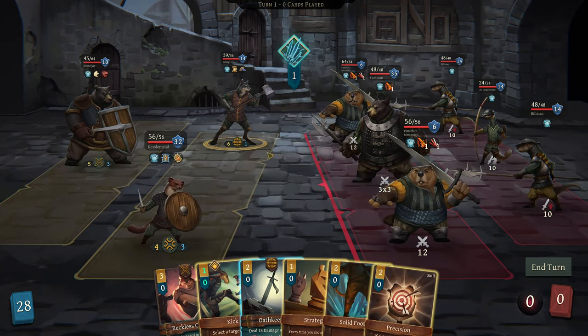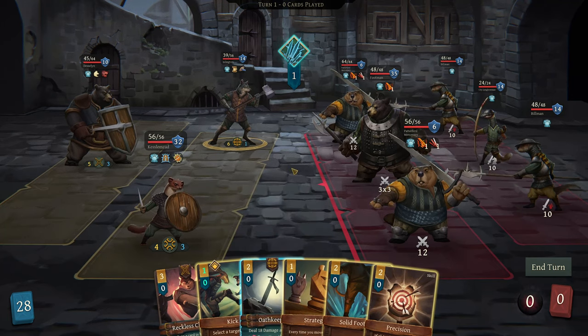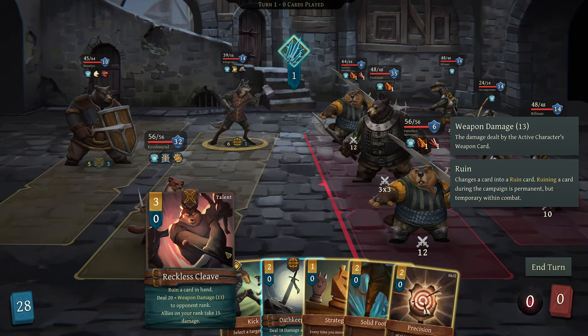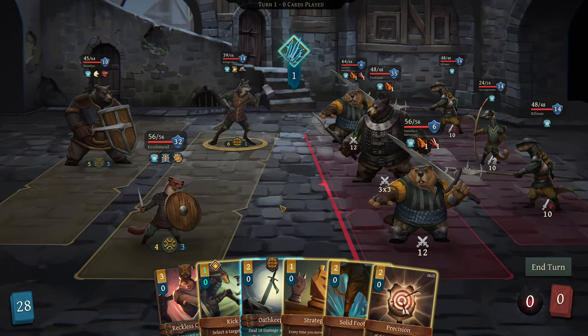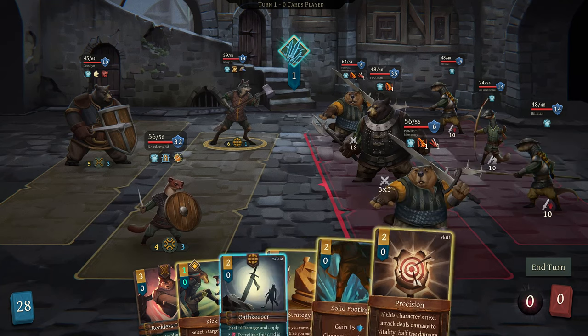Oh boy. We've got archers, we've got great big tanks - this is going to be a hoot. Oath Keeper doing more damage every time it's played, which is great. Can't kick anybody. Ruin a card, deal 20 plus weapon damage to opponent rank - that's going to be big. Might do that to the back rank. If it deals damage to vitality, half the damage is dealt as bleeding.